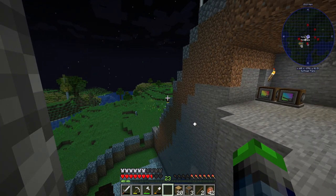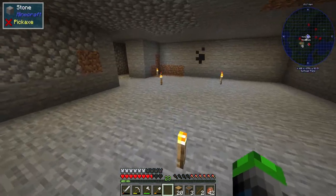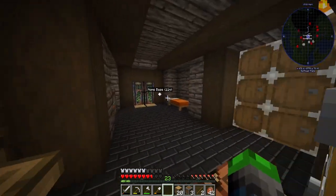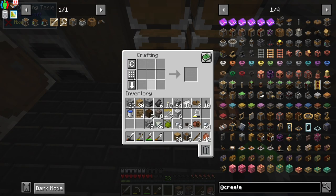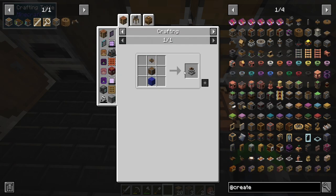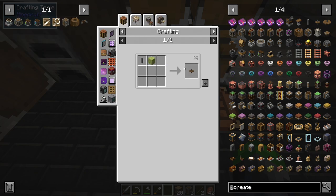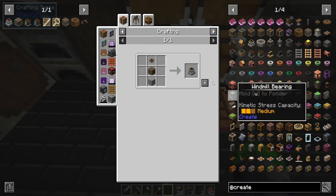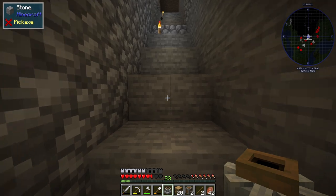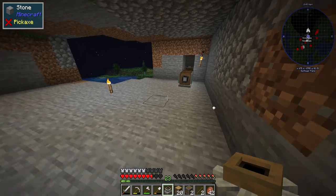Now let's get a millstone going — this is the whole reason we built this setup. We have the millstone! We can throw wheat in here and get flour, which lets us get into better food items. That's why we're really excited about it.